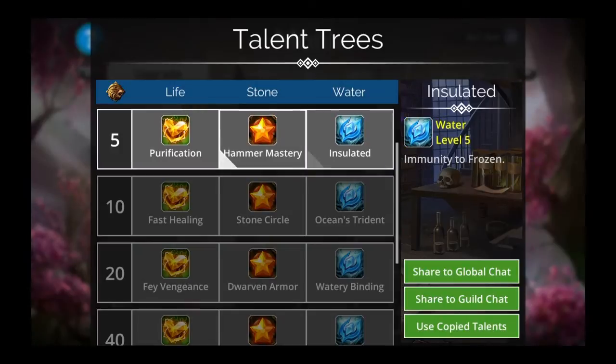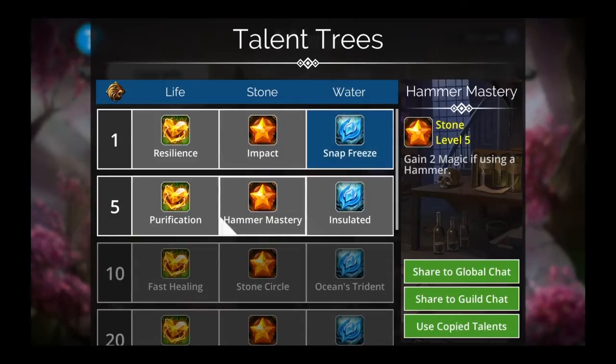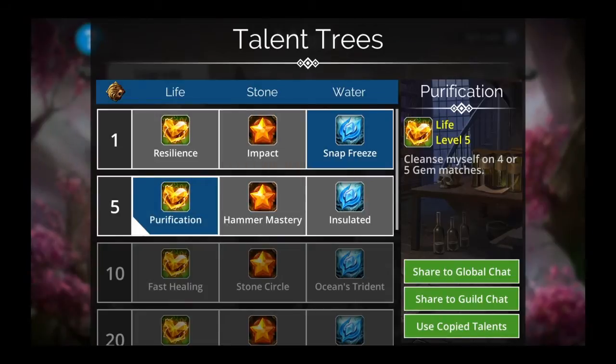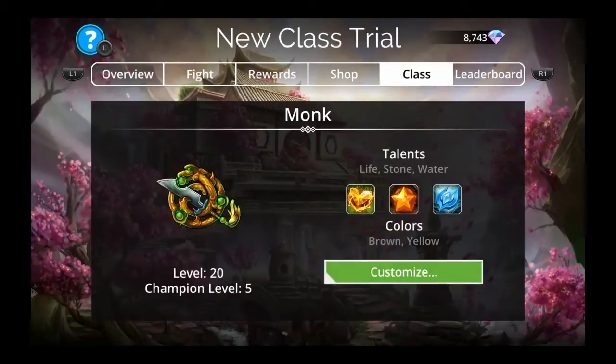So Fortitude — good. Stone Mastery — good. Rock Solid — good. Fairy fire — pretty good. Recover two life, cleanse, and then a stun and a freeze. Pretty cool. Freeze enemy at the start of battle, cleanse myself on four or five gem matches. It looks kind of like a priest mixed with titan, something like that.